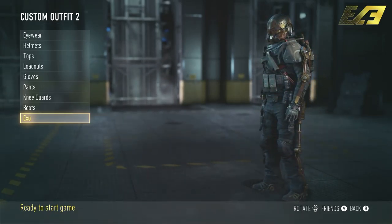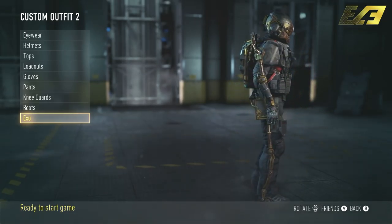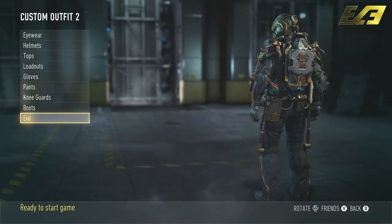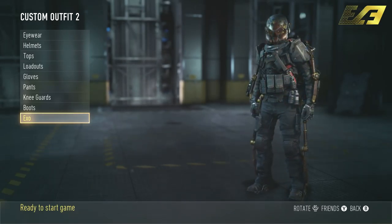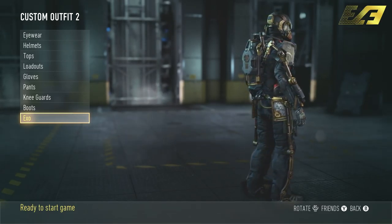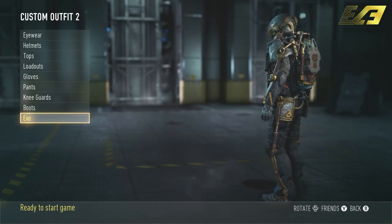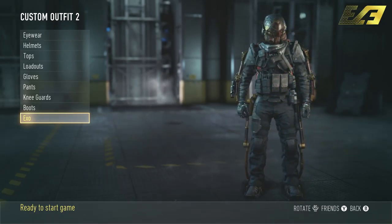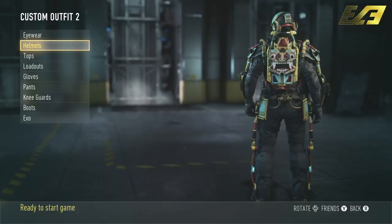Moving along into the exosuit-only DLC — these ones look absolutely incredible. We're going to start out with the Steampunk Exo. This one is my absolute favorite of them. It's got the hardcore mechanical feel to it, all while keeping a level of elegance. It's a nice iteration of what the Steampunk feel would be in Advanced Warfare. This one doesn't spot you out or get you seen across the map — it keeps a grungy feel, like you're just going in and getting work done, and it looks absolutely awesome in the process.